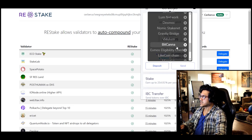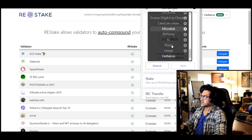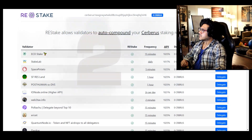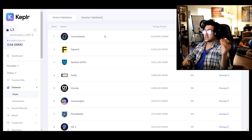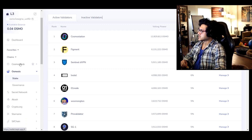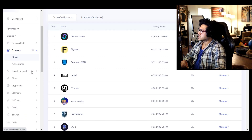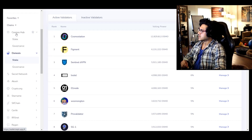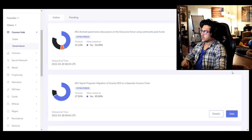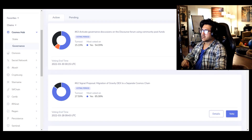Just look at the chains that are coming up — these are all in beta support. Number two: voting. That's one of the interesting ones which is so easy to do but most people ignore. Participate in governance, guys. Look at this — this is the Kepler wallet. All you have to do is click on Cosmos if you're staking ATOM, go to governance, you have voting right there. Click on vote — this is the most recent one, voting end time 22/3/30.